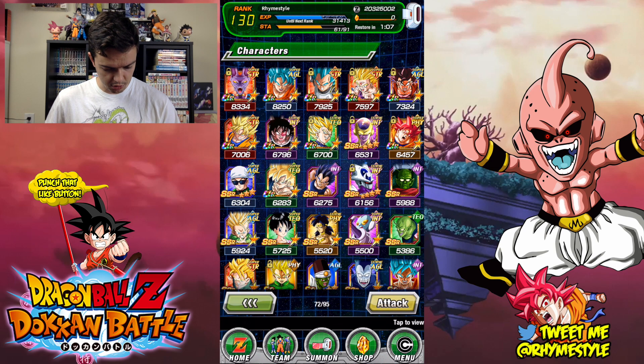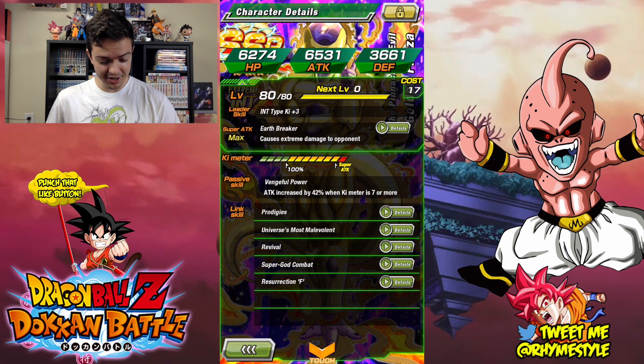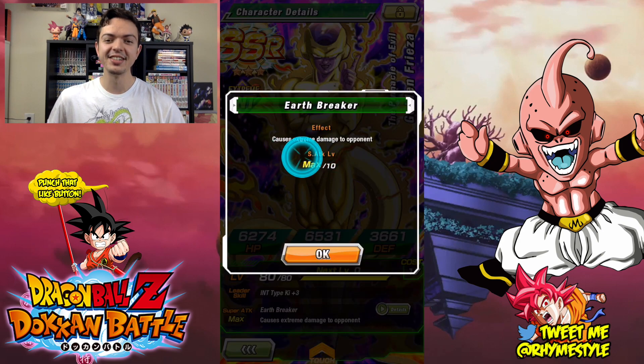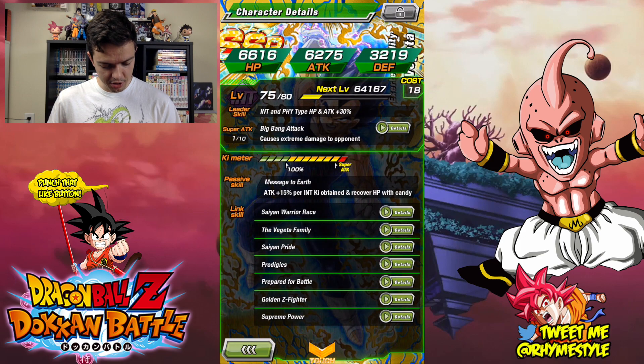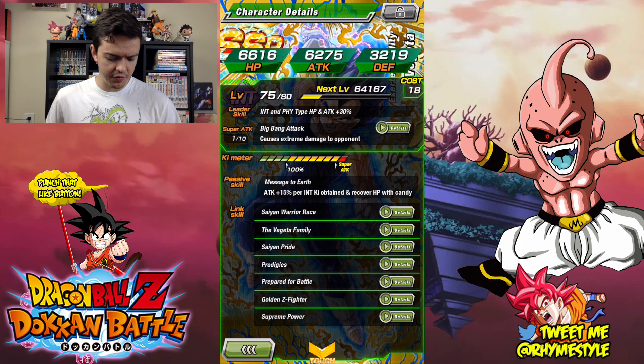The other thing I want to show you guys is — if I go to my character list, this is the Vegeta I was talking about. I spent some time this week getting all the Mecha Friezas, which was a pain, and I finally got to evolve him into a Golden Frieza. This is the Vegeta I was talking about — pretty cool to get him. He has a pretty good passive ability too — 15% damage boost — which means technically you can nuke this guy if you set it up properly.